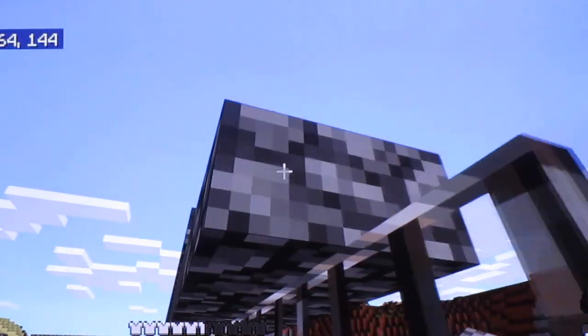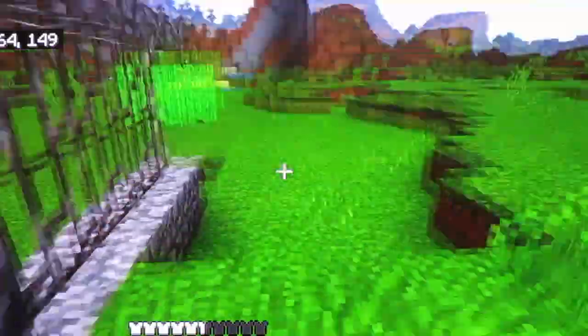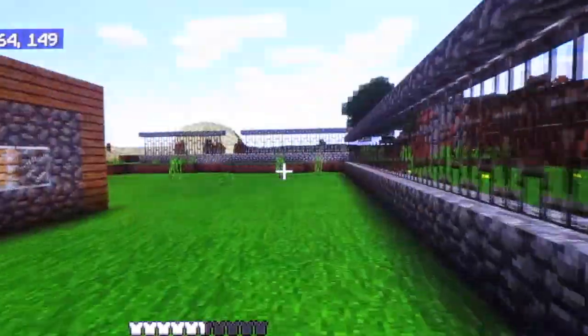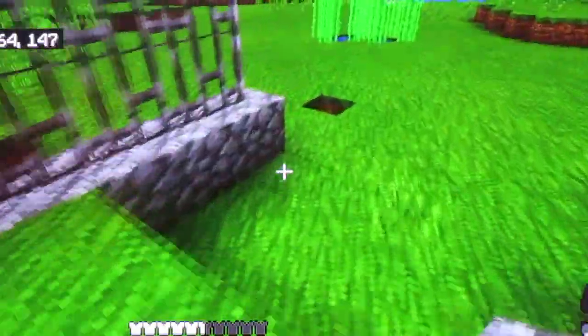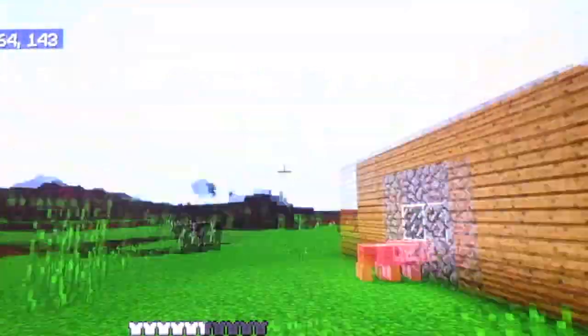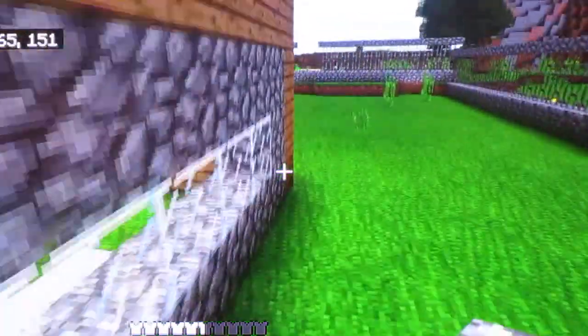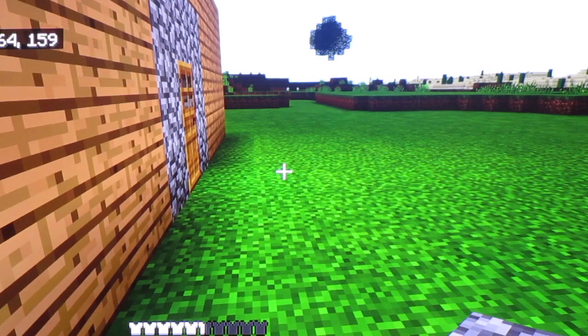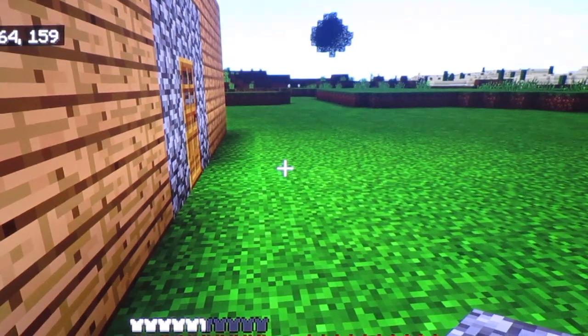We have this whole entire wall done. I'm going to add one right here so nothing can get in there. Then we'll go from about here all the way down to here. I'm going to go get lots of cobblestone, get all the iron done, and then we'll have all the building materials and we'll start building.